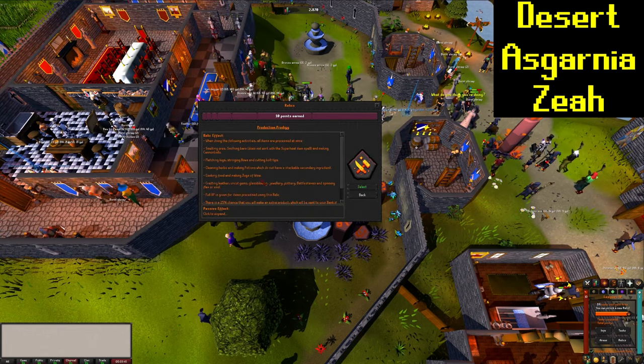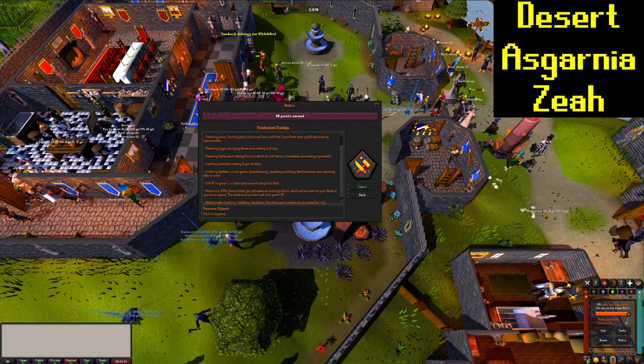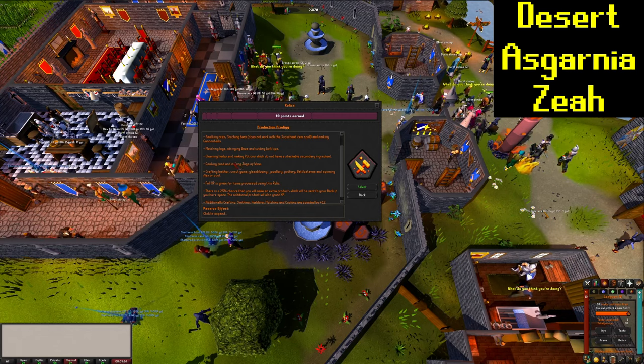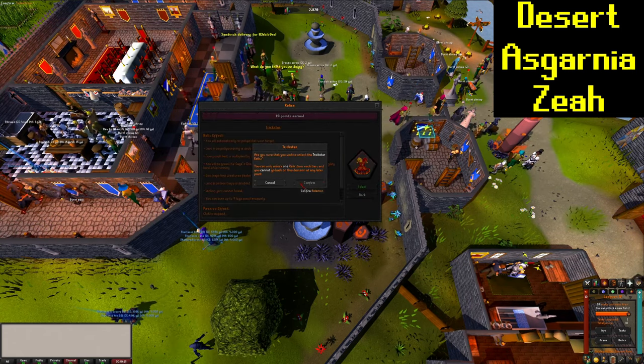There's also a bunch of other relics as well. This is another one I was thinking about going with — Production Prodigy. It basically just instantly processes any of the crafting, smithing, herblore, and fletching things that you're doing, and you get full experience for everything processed. There's also a chance that you get an extra product that gives you experience, and it boosts all of those stats by 12. Let's get into it — I'm taking Trickster.